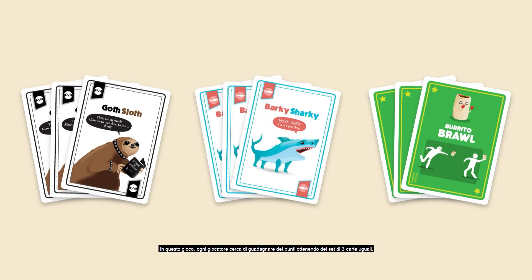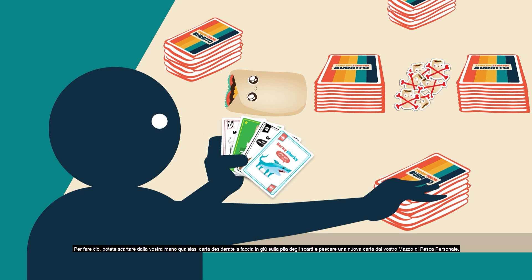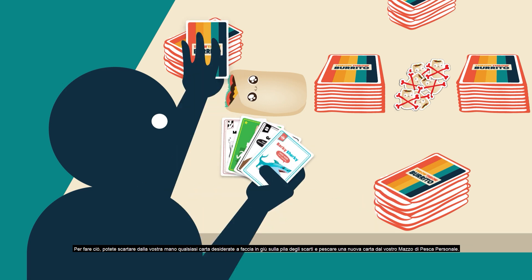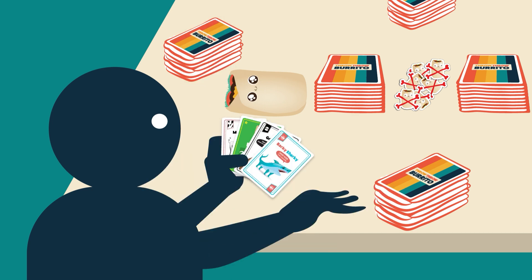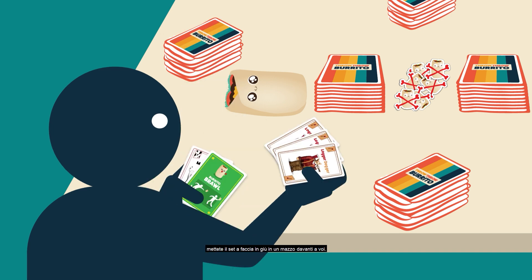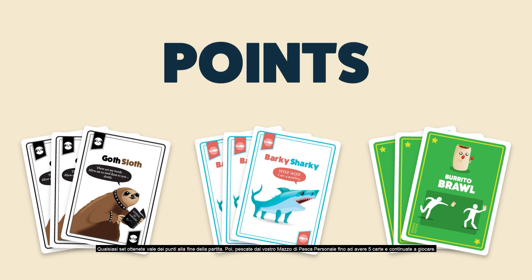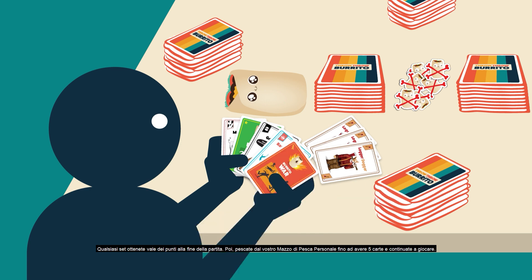To play the game, each player tries to earn points by collecting sets of three matching cards. You can discard any card you like from your hand face down into the discard pile and draw a new card from your draw pile. Remember, you can only have five cards in your hand at a time, so make sure to discard before you draw. When you get three matching cards in your hand, put the set face up in a stack in front of you. Any set you collect will be worth points at the end of the game. Then draw back up to five cards from your draw pile and keep playing.